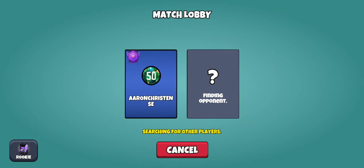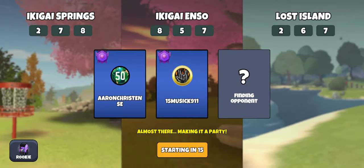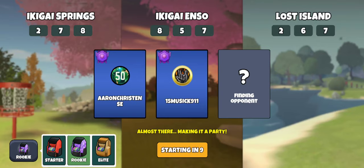All right, here we go with today's multiplayer round. We go right into this new lobby - one of the biggest changes to multiplayer. I kind of like this initial part where it shows the icon and each player has a box showing what level they've achieved so far this season. What I don't like is once you find a game, you'll see the huge blurry pictures that drop down for each of the courses. We got Enzo, Lost Island, and Ikigai Springs.